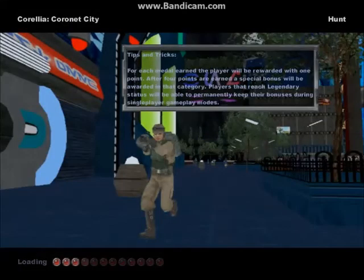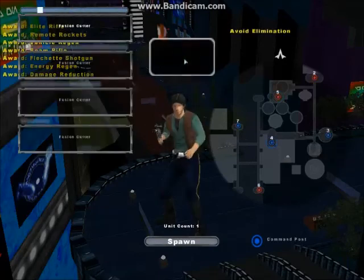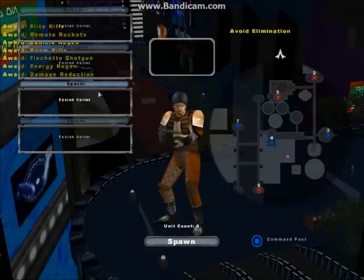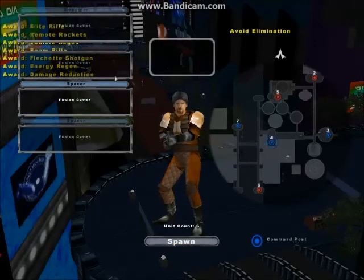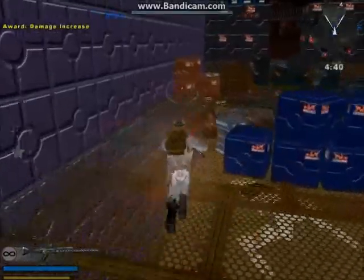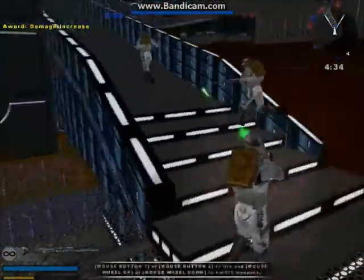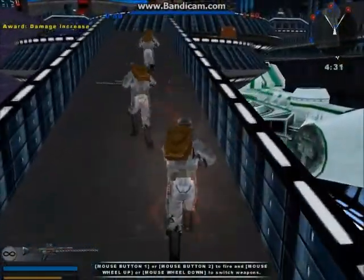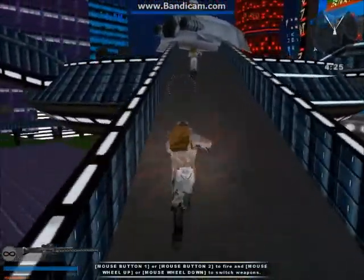Hello one and all, and welcome to another Battlefront 2 mod map gameplay. We are going on Corellia, Coronet City, and I think I did two hunt modes. So the units are pretty interesting. I don't think it really mattered what team you went on. I think this was White. This was definitely one of the well-done maps. I'm just curious to see what the shots were on the gun, and now I know. This probably took like two years to make.